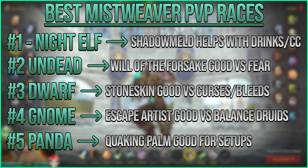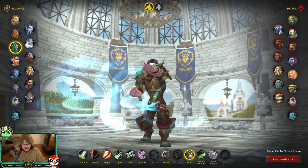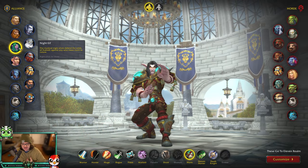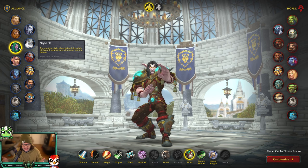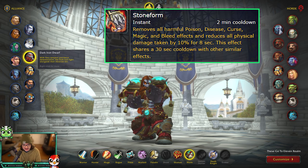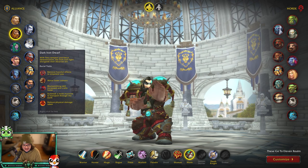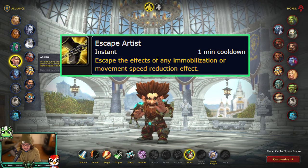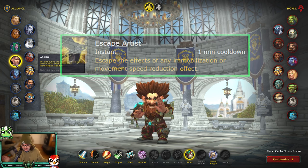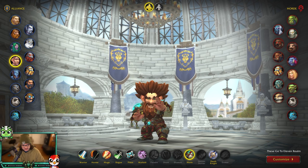Starting with Alliance races, my number one pick is Night Elf, mostly because of Shadowmeld - it lets you drop combat instantly and start drinking if you're out of mana. If you don't want Night Elf, Dwarf and Dark Iron Dwarf are solid options since they have racials to dispel bleeds and curses. Gnome is also solid - if Balance Druid is ever meta, you can dispel the root beam on yourself every minute. Overall, Night Elf is best for Alliance.